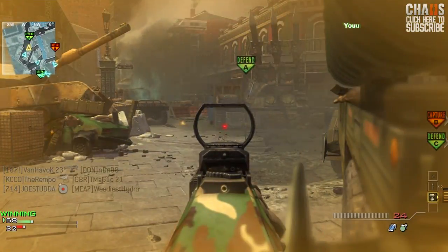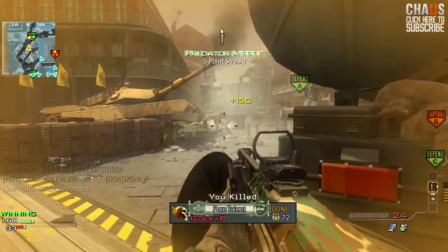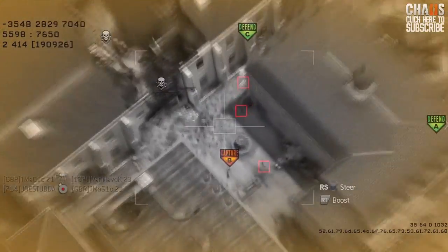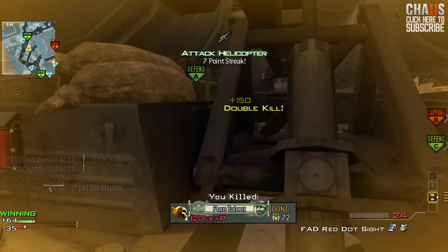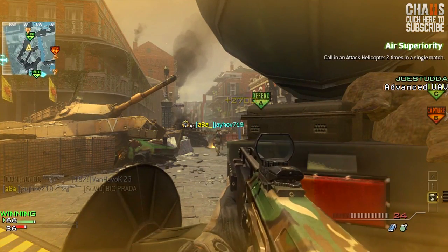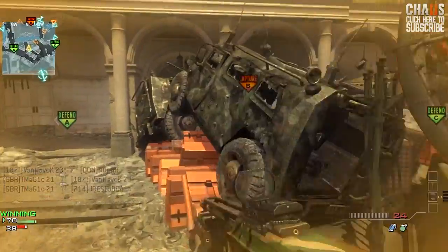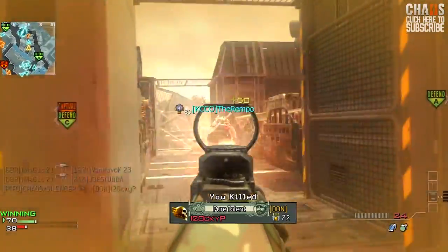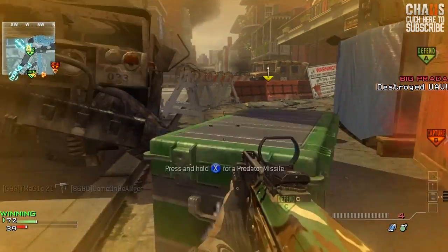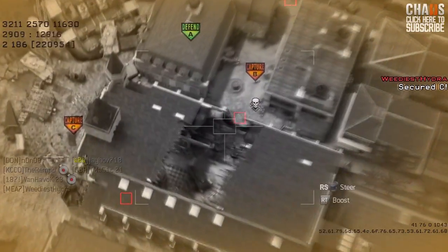I hope you guys are keeping count — care packages, attack helicopters, predator missiles — I want to know how many I got in the comment section. There's another predator missile and I'm trying to hold off A. I think I get a double here — yes! Got a double with that one. There's another attack helicopter. I love running these low killstreaks. There's another predator missile from my care package.